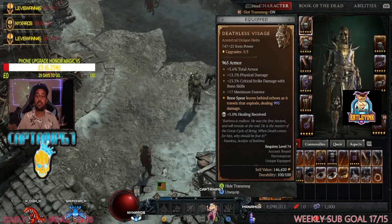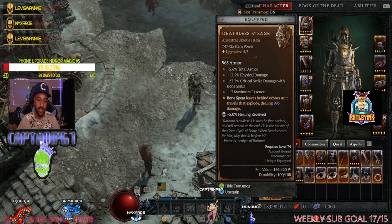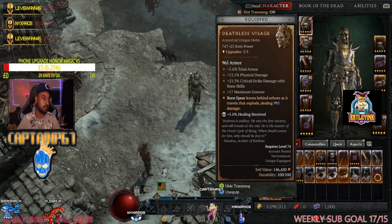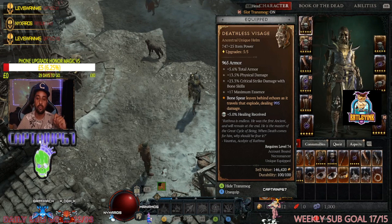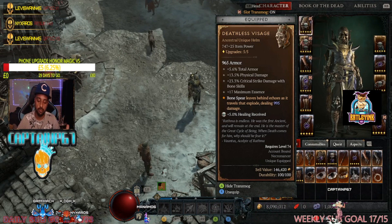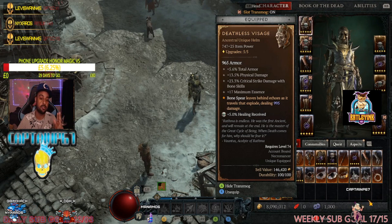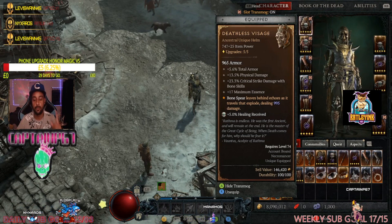What's up people, it's your boy P, also known as Captain P67. We're back with a unique video. Six hours before this stream I uploaded another video covering the Temerity, Bloodless Scream, Blood Artisan's Cuirass, and the chess piece which ruins the Bone Spirit build.